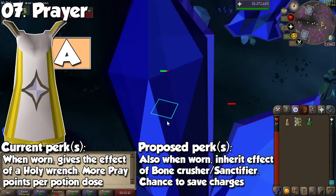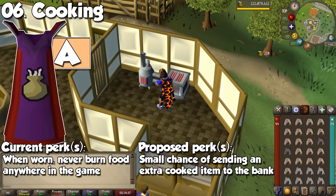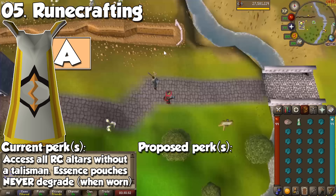By far the easiest skill in the entire game features a perk that sounds extremely bland on paper. When wearing the Cooking cape, you will never burn food anywhere in the game — even if you cook an anglerfish at a fire made with Firemaking, your success rate will always stay at 100%. As I'm writing this script, I am cooking anglerfish at the Cooks' Guild, so I can vouch for this one. A proposed buff would be a small chance of doubling food when cooking, similar to the portable range in RuneScape 3, which could come in handy for more profit per hour.